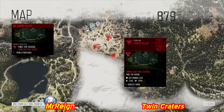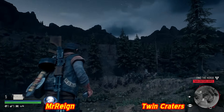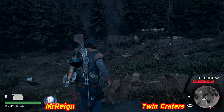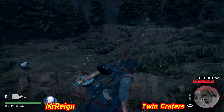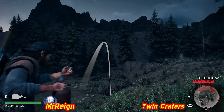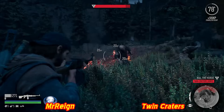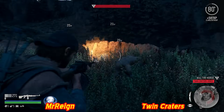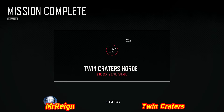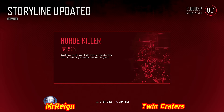Twin Craters horde - three grounds visible: feeding, sleeping, and watering. Attacking at night means they're more scattered. Looking down on them from above is very useful because attractor bombs can be thrown much further than napalm. Setting up for a devastating napalm strike. In the grasslands it's not ideal as enemies can hide and duck down quickly. Twin Craters horde done with that mammoth napalm hit.